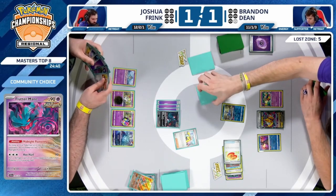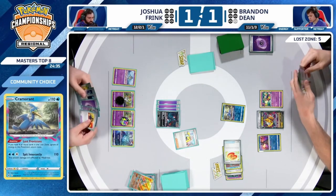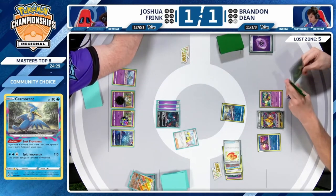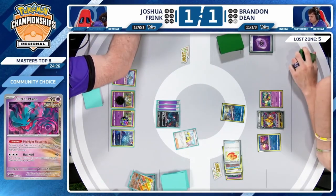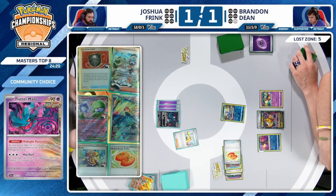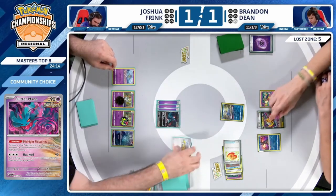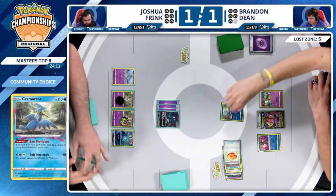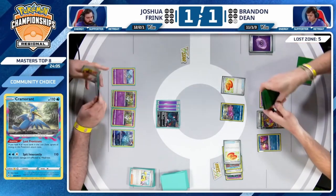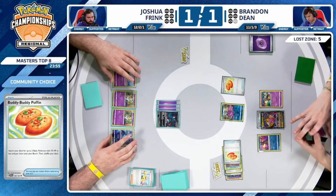No immediate threat of knockout here. The Boss's Orders and Prime Catcher on the bottom of the deck — pretty safe. The discard of Gardevoir EX and Super Rod back to the deck is pretty important, with the last one in the prize cards — not having to use it just yet, but always great to have available. 90 on Cramorant, 20 onto Giratina V. Jake with Ancient Box moving to top four! Reagan Retzlov with a 2-1 victory — Chien-Pao!